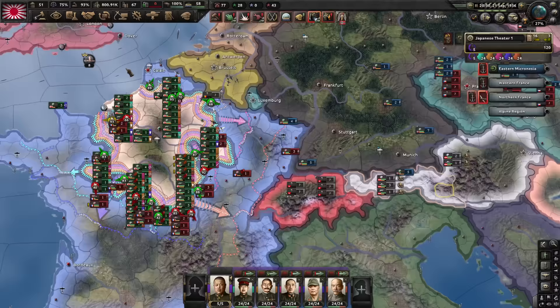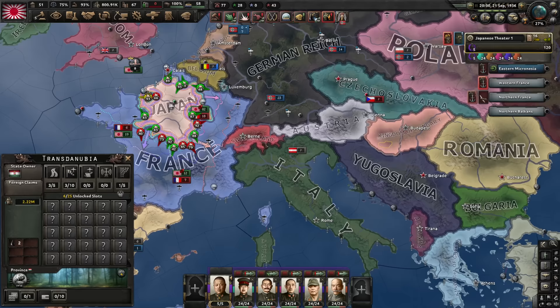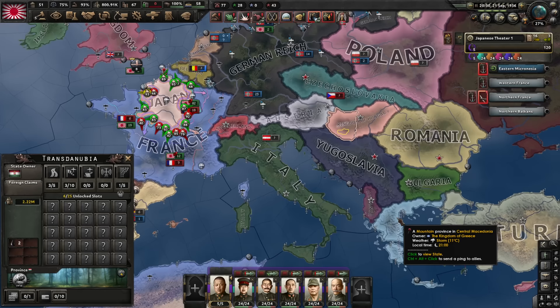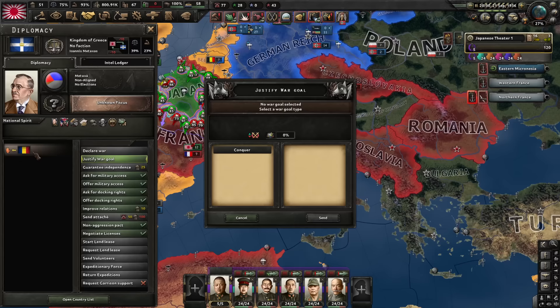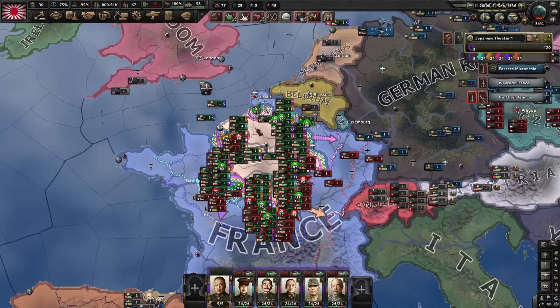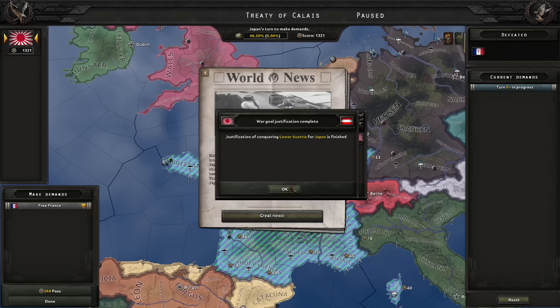My war goal on Austria is not yet ready — one day. But when France capitulates I will no longer get the justification speed bonus. Who should we get next? I will get Switzerland, Austria, Romania and Yugoslavia. That leaves Hungary, Bulgaria, or Greece as good targets. We can do Hungary later — they will be fascist so they won't join the Allies. I think Greece will be best for us because Greece makes a great subject. Let's also justify on Greece while we still have the fast justification going on. France has capitulated.